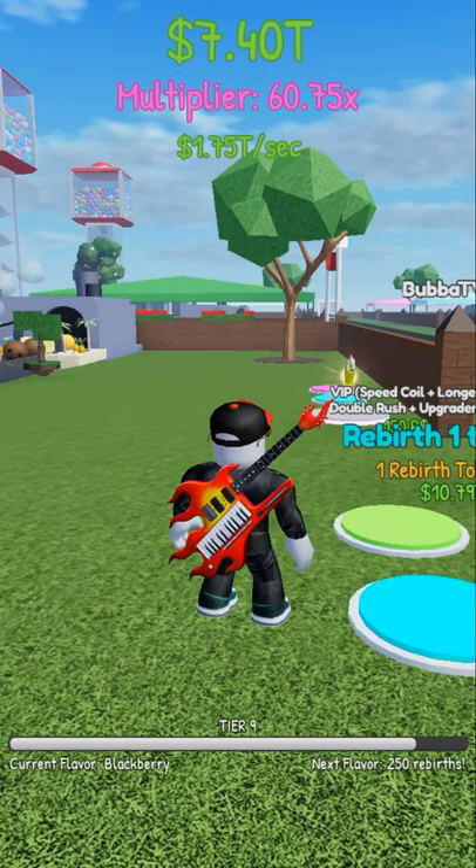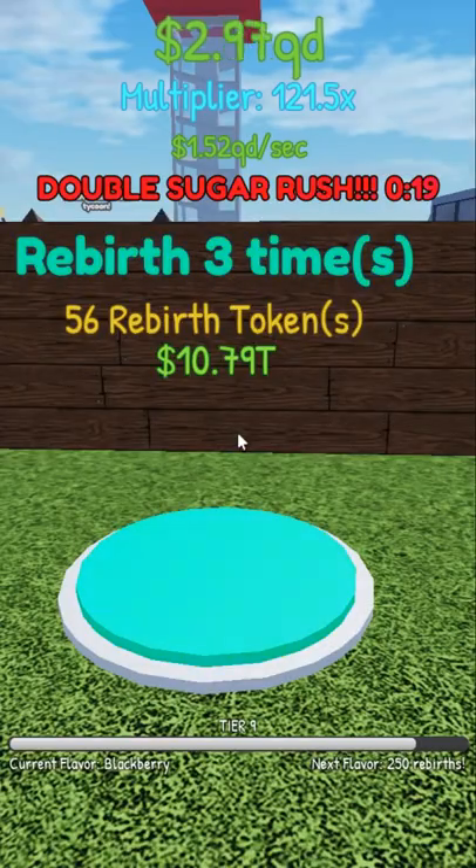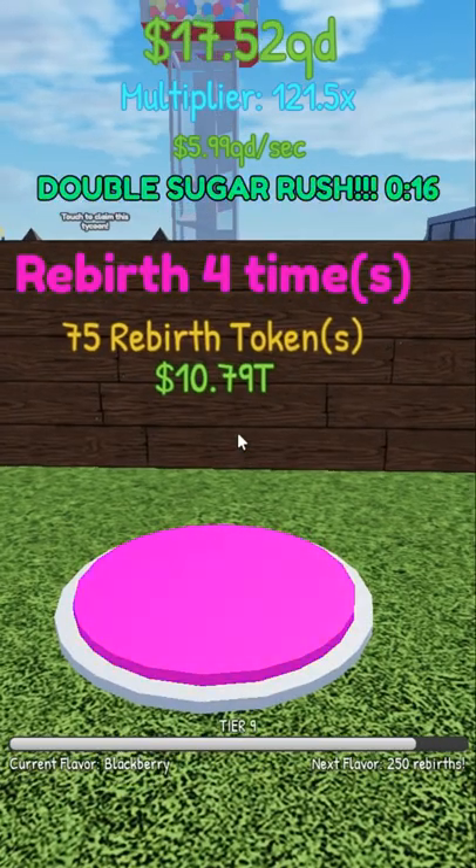Step 3, make a lot of money, and you're going to do the hardest part of this — wait. And look at that, all that waiting paid off. All you have to do now is rebirth multiple times.